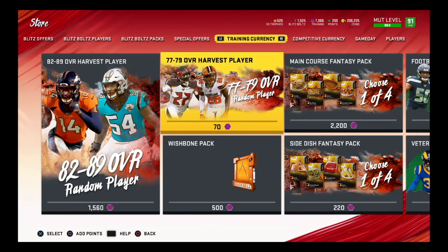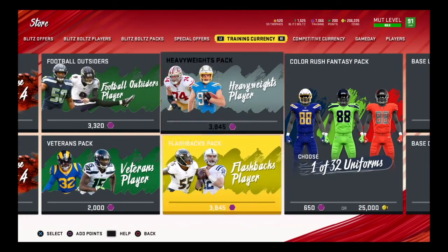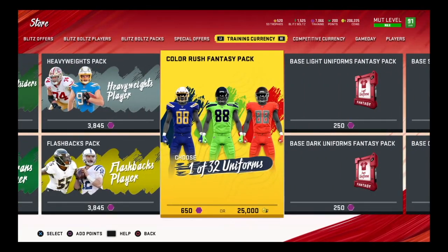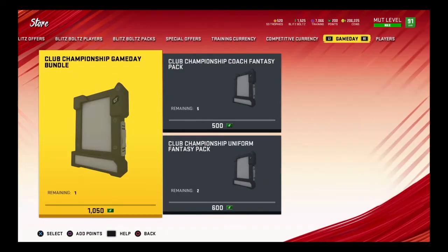It's just part of Madden Ultimate Team - you can't plan for it. It's EA, it's a money grab, and it's Black Friday so they're trying to make money as a company. If you stocked up on training currency, you can use it on Football Outsiders, Veterans, or Heavyweights packs, which are pretty solid. I've got 7,000 training saved up and I'm going to hold onto it just in case they release training packs later in the promo.